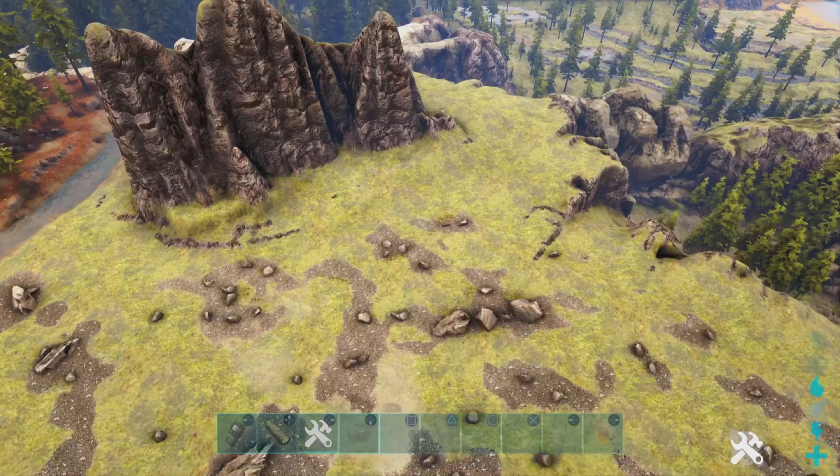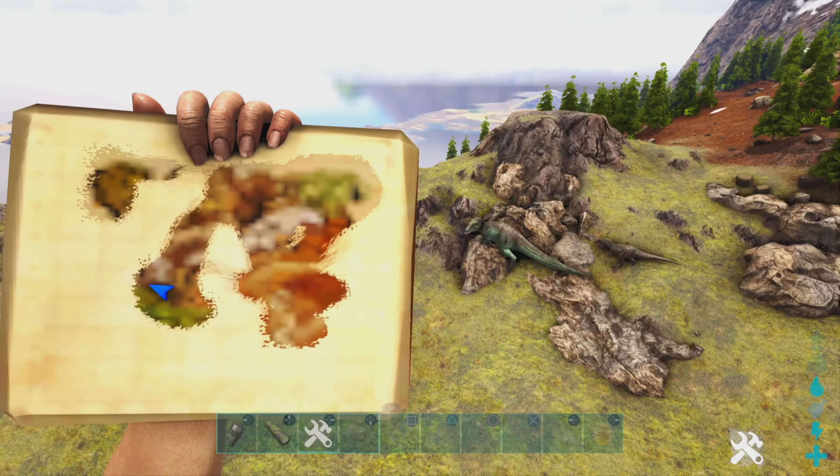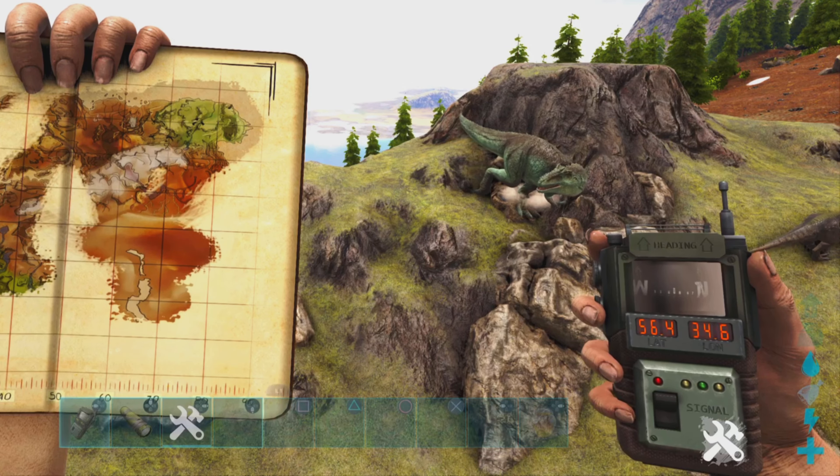The giga can spawn all the way in this open area. Location on the map is just over here, and the GPS coordinates are roughly at 57, 35.